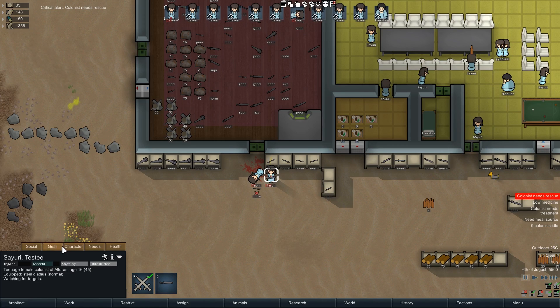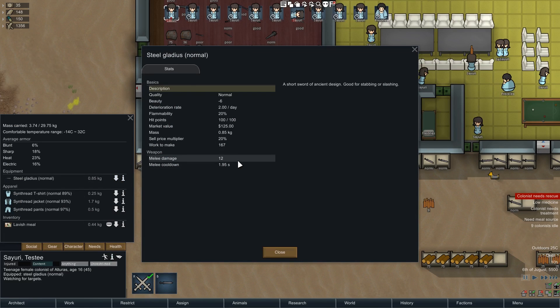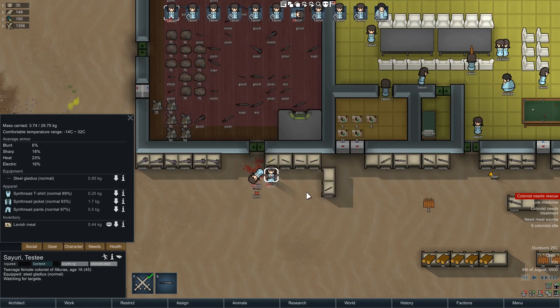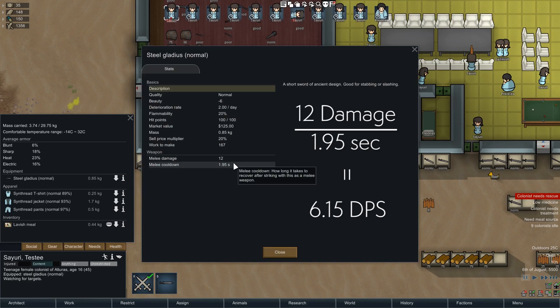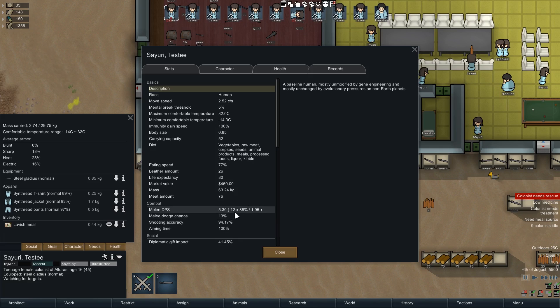Come over here to the gear. If you look at the Gladius, you can see there is a melee damage and a melee cooldown. The cooldown tells us how much time there's going to be between each time that Sayuri tries to strike, and the damage is how many points of damage will be done if they in fact hit. You can divide the damage by the cooldown to get a DPS or damage per second value, but that value is actually a little bit optimistic.